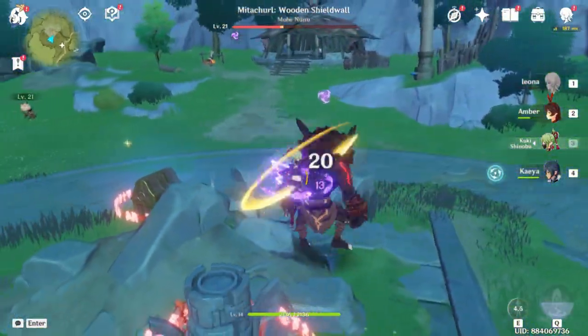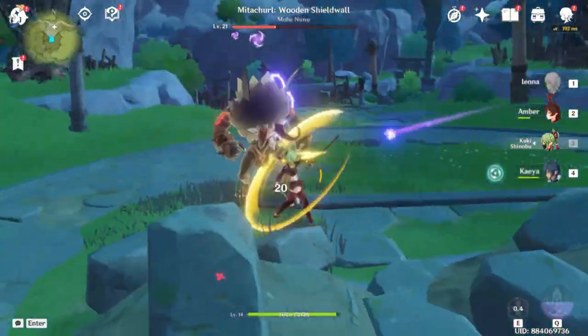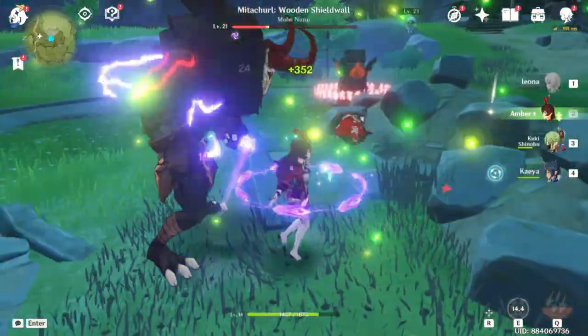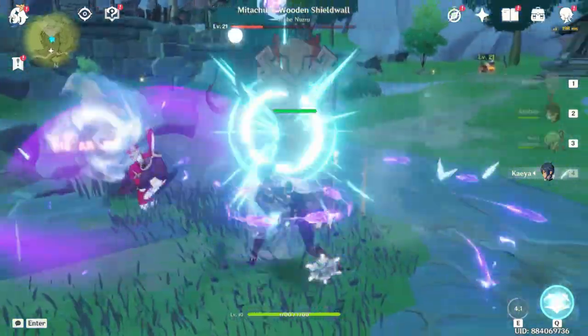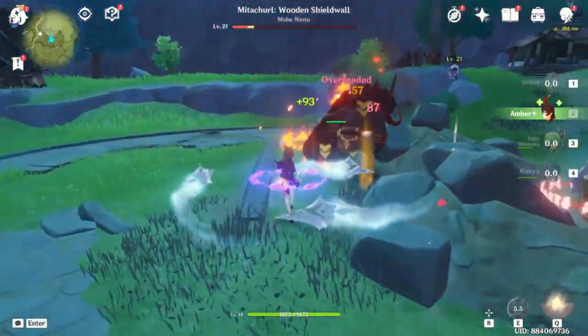Flame and Electro have the most powerful effect of them all because it creates an overpowered reaction that basically knocks the enemies out completely.